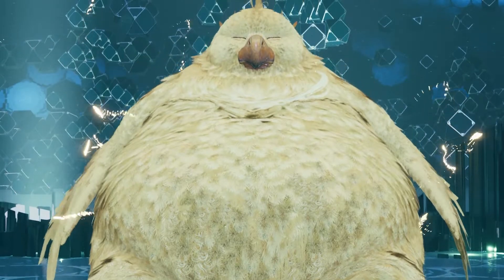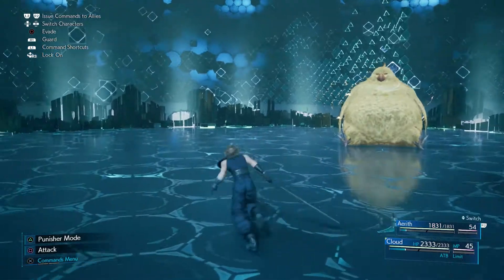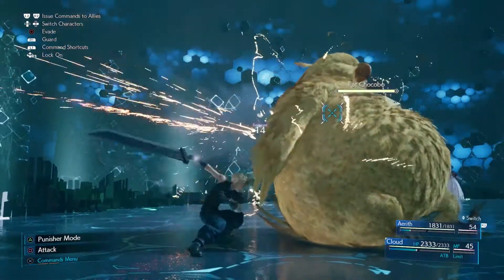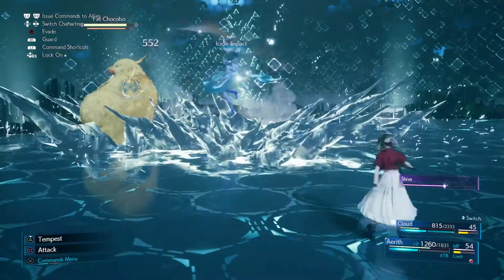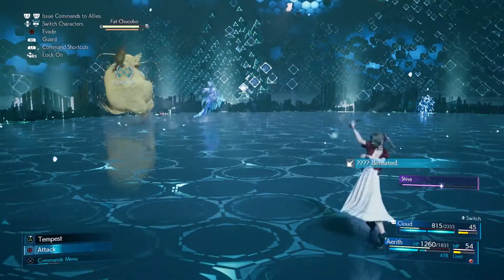At first, using Cloud, I noticed he hit for a ridiculous amount of HP and not only that, he staggered you a lot when you were trying to put combinations together to build up your ATB gauge. It was a few minutes in that I realized I should have done the whole battle with Aerith straight off the bat, because once I switched to Aerith and kept the distance using magic attacks to build up the ATB gauge, things became that little bit more easy.